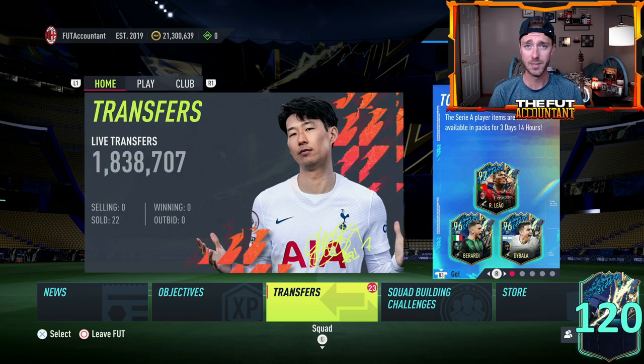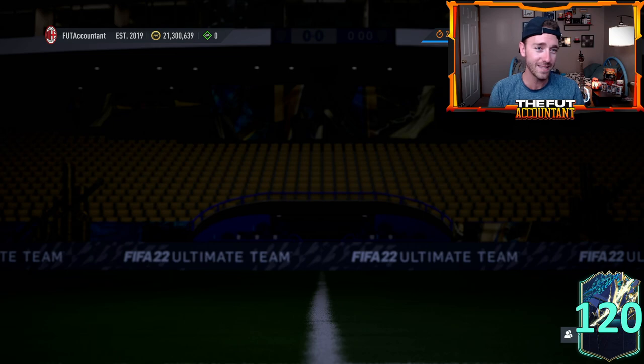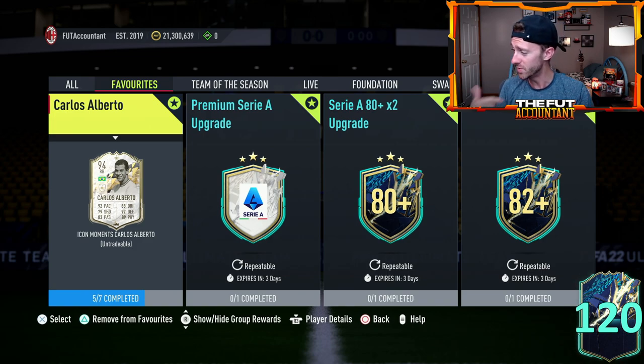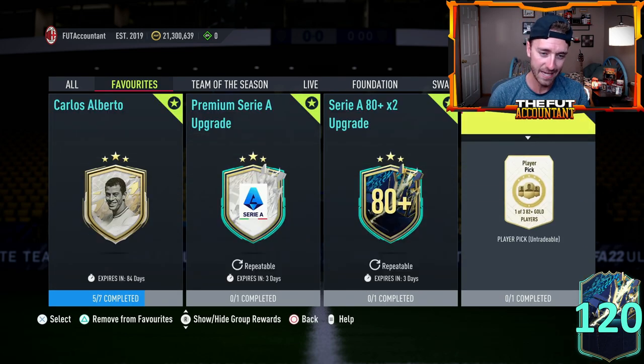Now let's talk about some other stuff. What's happening today on Tuesday besides the store glitch? Let's go back to yesterday on Monday and talk about the upgrade packs because yesterday was actually a pretty solid day of content. Now as you can see the Tots counter is up to 120. We did pack a few blues yesterday but they weren't that great, and the pack weight for Serie A is not that great.